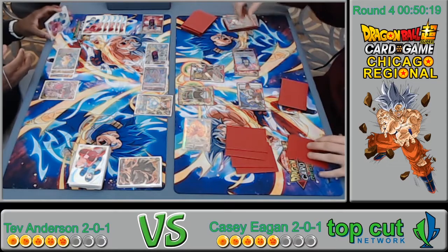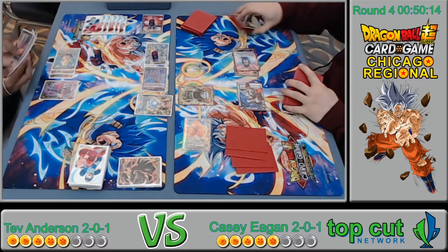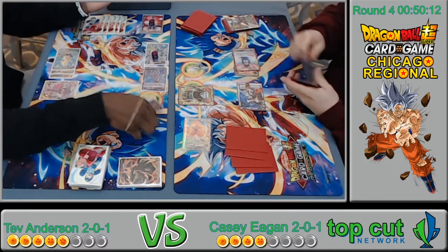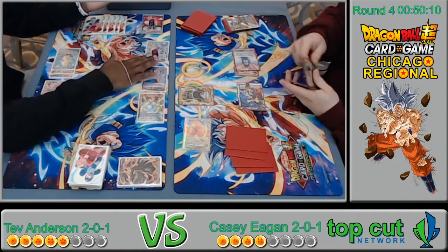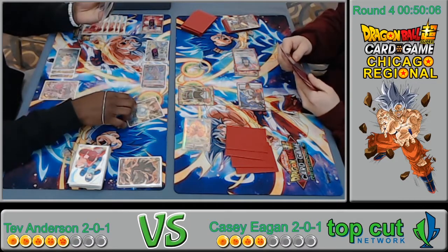The new Namekian and Surge stuff are insane — the venue sold out within the first 30 minutes of having them. Now he taps down, and the turn is not as explosive. He's not swinging with the Pan because that's a horrible idea.